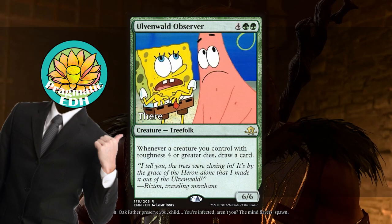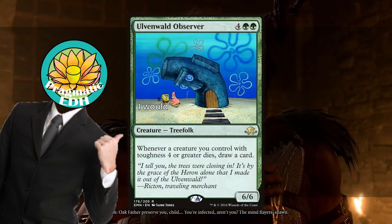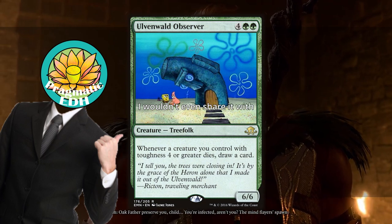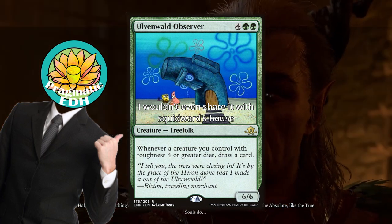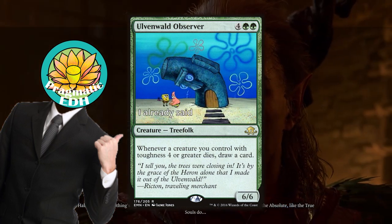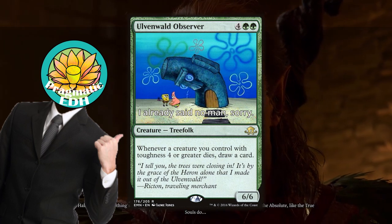Next is Ulvenwald Observer, a 6-drop, 6/6 treefolk that says whenever a creature you control with toughness 4 or greater dies, draw a card. We're able to turn tokens that we usually don't care about all that much into really good attackers, and now when those die with Ulvenwald Observer out, it will actually draw us cards. This is an excellent piece of tech for us to start gaining card value in green and white.